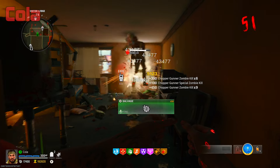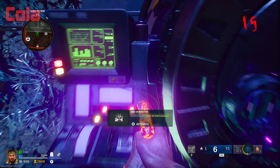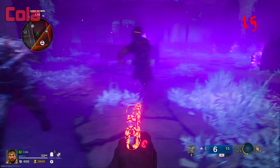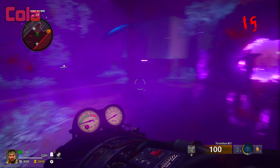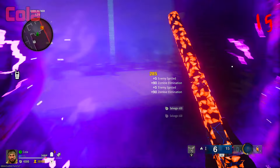Once you complete the easter egg, go over to the generator and the charge — it should be ready to activate to start the boss fight. You want to leave it just like this, and now you'll need to get a chopper gunner. You can get a chopper gunner multiple ways, and it doesn't matter how you get it. I also recommend pack-a-punching your weapons and getting perks before you do the boss fight.